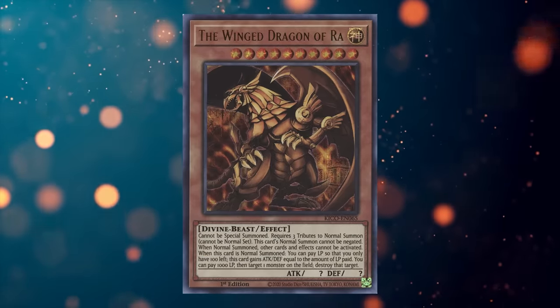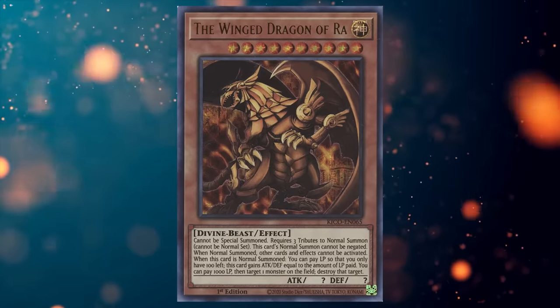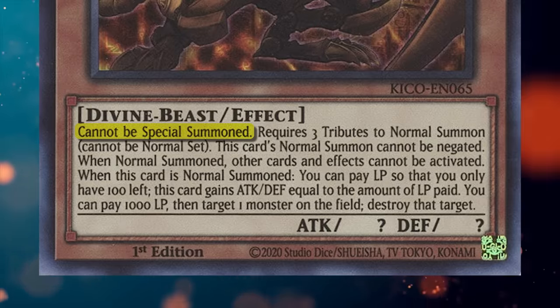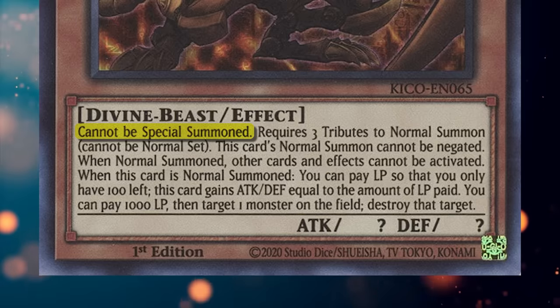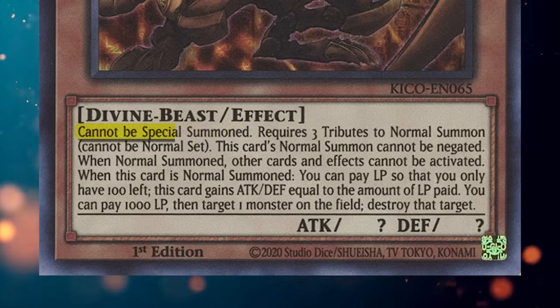Now that we've covered some of the shared abilities of the Egyptian Gods, let's talk about what makes them unique, starting with the Winged Dragon of Ra. The Winged Dragon of Ra cannot be special summoned — all three of the Egyptian Gods do have special summon restrictions, but Ra has the worst of the bunch. Several Ra-specific support cards can special summon it by ignoring its summoning conditions, but this definitely hurts Ra from a generic support standpoint, because you can't just use cards like Call of the Haunted to bring it back.